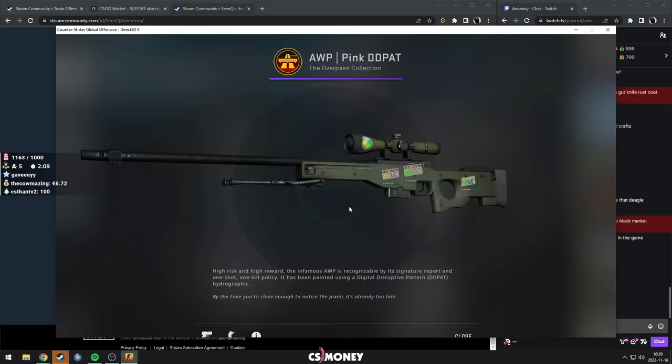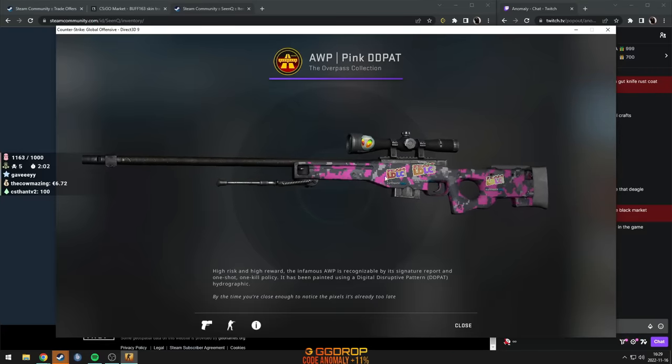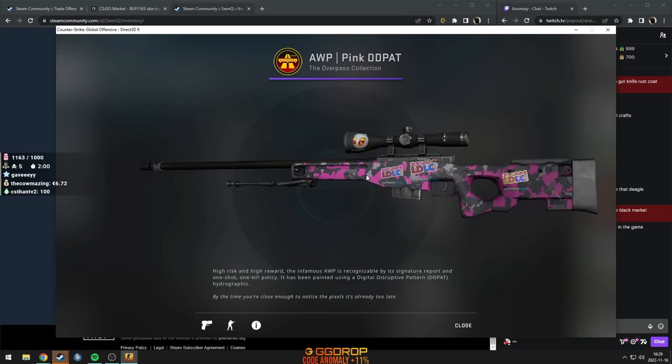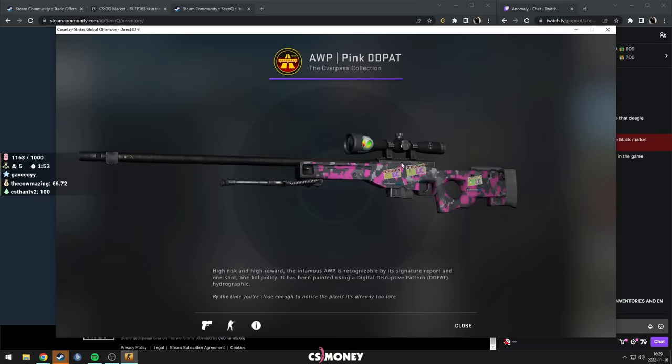Please let Dignitas be on scope. Oh my god, it's so good. This fits so well — the pink with the pink and purple on LDLC. LDLC is actually a hella underrated sticker. I love it. And Dignitas also, one of my favorite Katos.